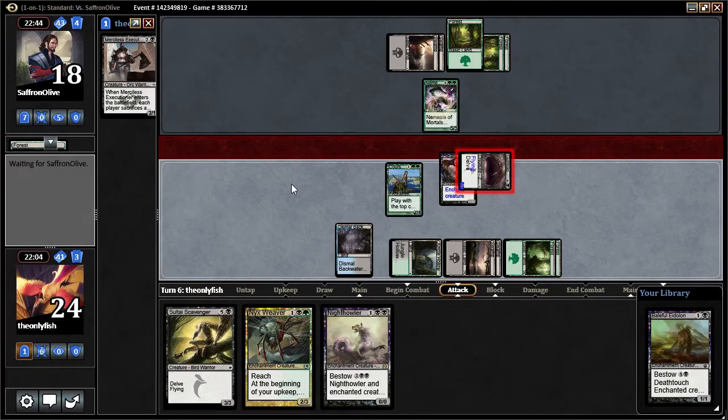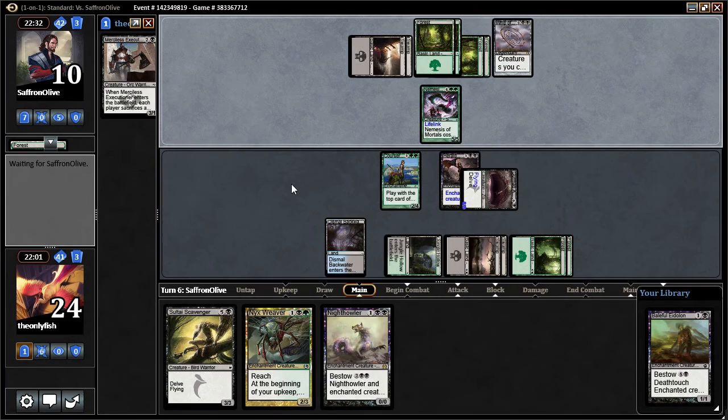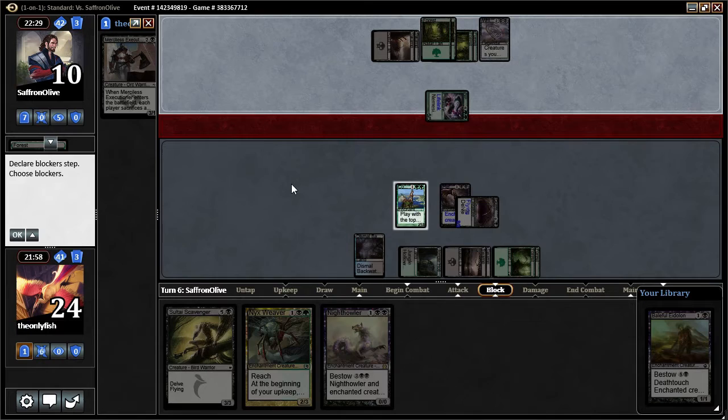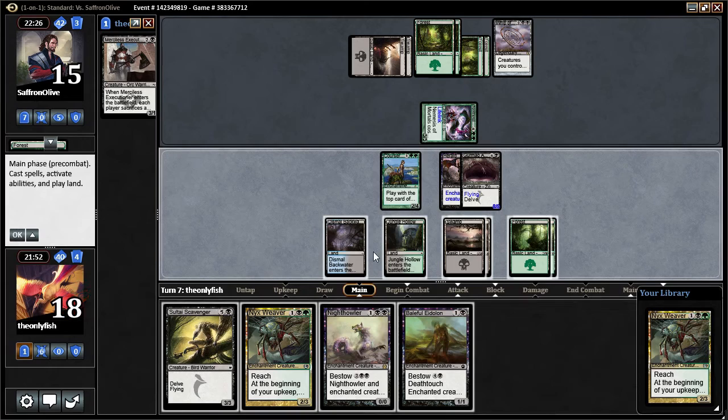This might be an interesting one — you're missing blue. Maybe I can just race you. I'm at 24 for some reason — good old Courser. Herald pings me every turn. My mana's a little awkward this game.